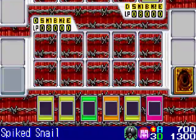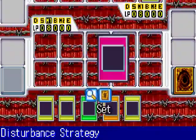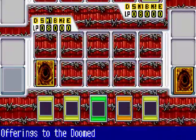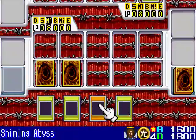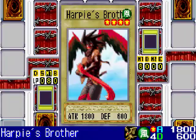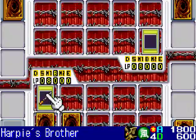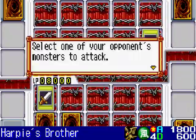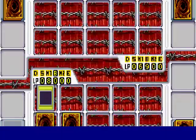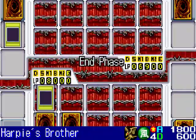He summoned a Spiked Snail, so it looks like I may be cruising to a win here. I'll set my Offerings to the Doomed, and the monster I will play is Harpy's Brother in attack mode. Harpy's Brother will be destroying that Spiked Snail. Looks like I have the power advantage, as always.